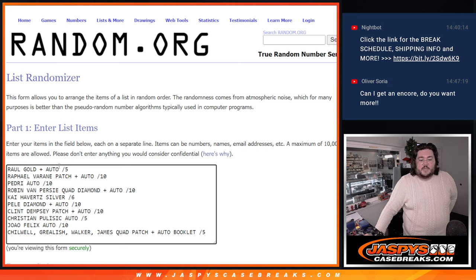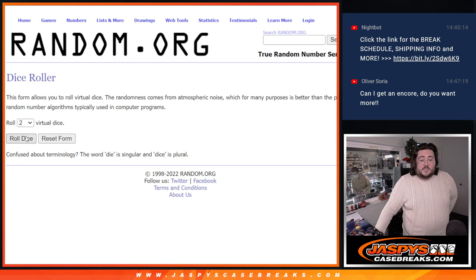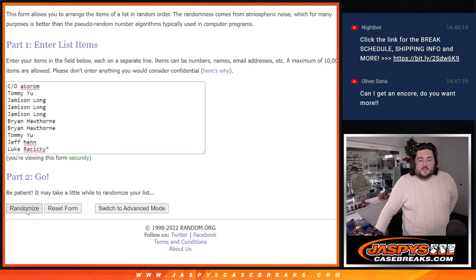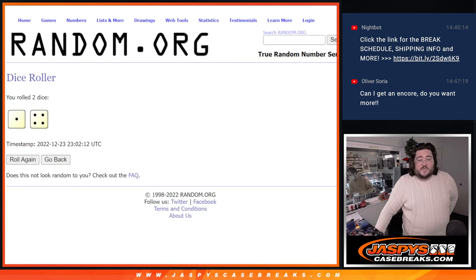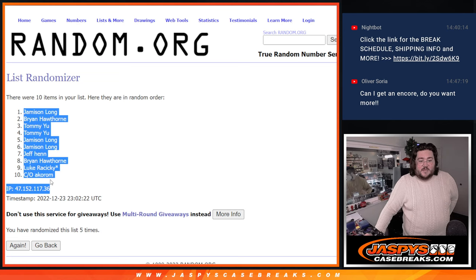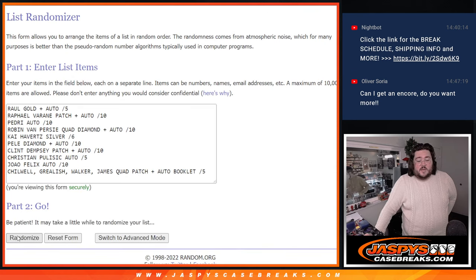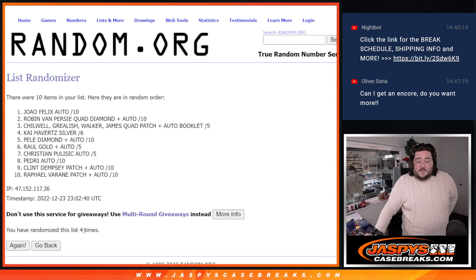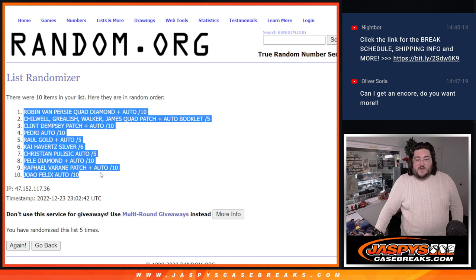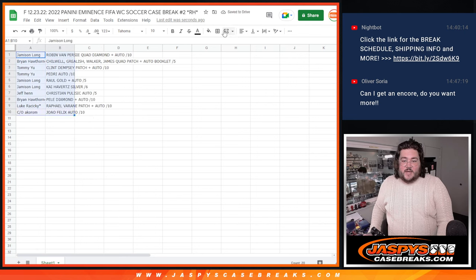One and a five — four times for both. Five times: from Jameson down to Okorum. And five times for the hits — good luck. Five times from the Robin Van Persie quad diamond and auto to the Zhao Felix auto out of ten. Let's get these formatted and take a look at it together.